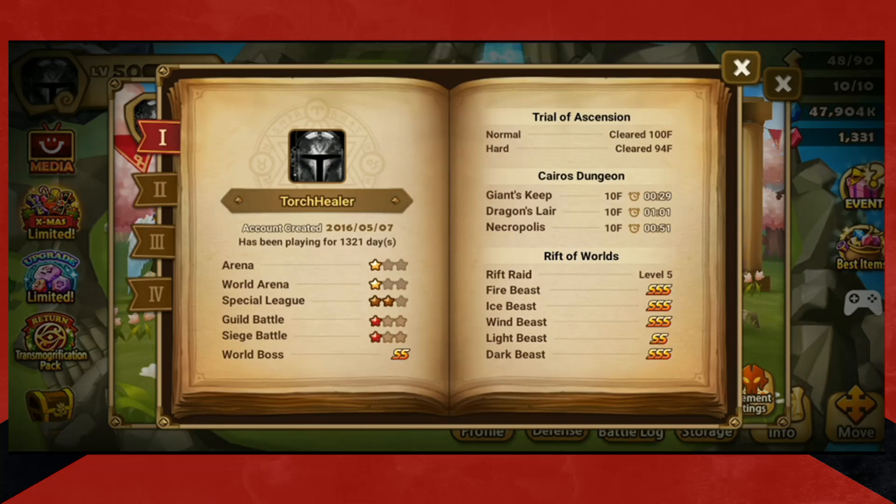So this is my Torch Healer account. This is my main. It is 1,321 days old at the time I'm recording this. There you can see I've never completed Trial of Ascension Hard. I've never really tried — I got to 94 and just kind of got lazy.